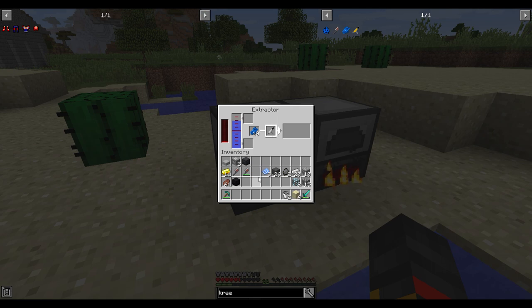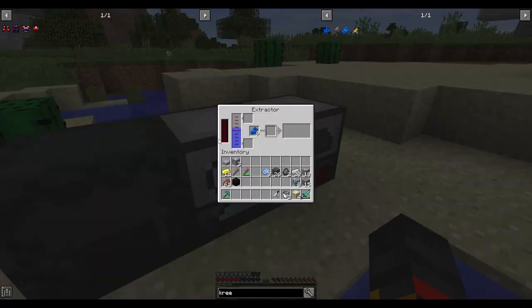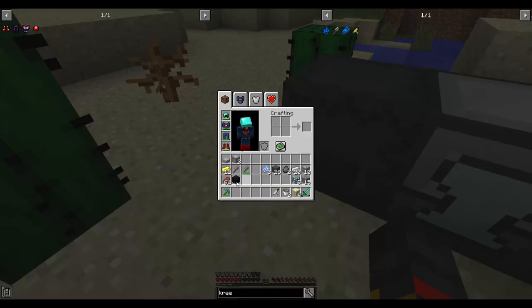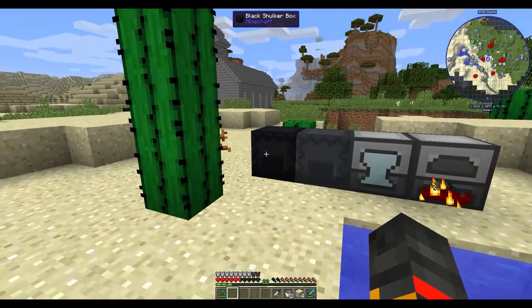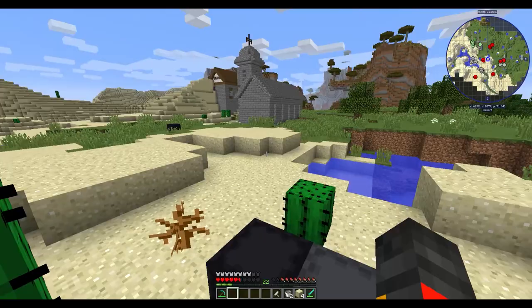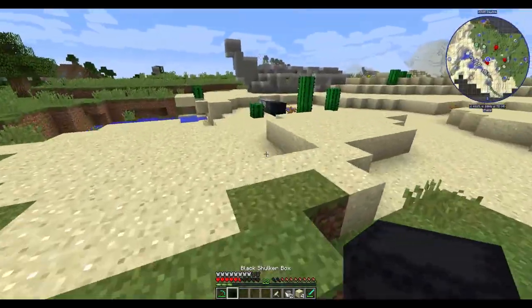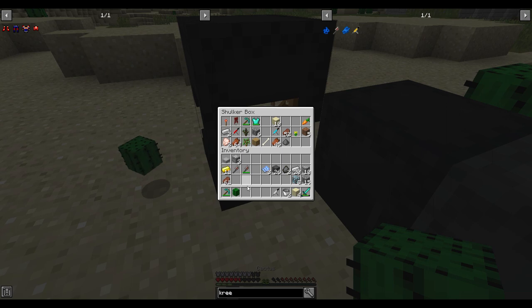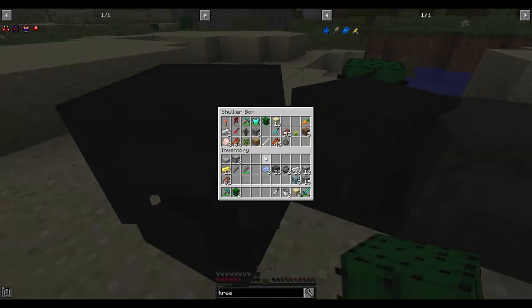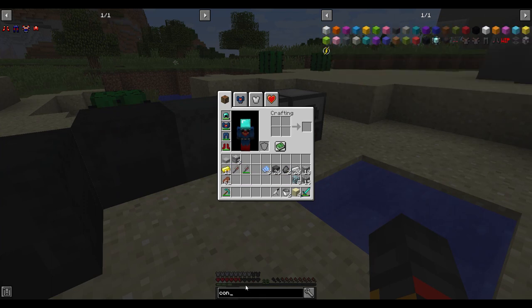It's at 5000 now. Put the Kree flesh in and the injection water in, and the bar will go across. Hopefully you get it first try — if not, that's alright, you can try again. I came prepared with a shulker box of more injections. I'll wait for that to reach 5000 again while I set up the construction table.